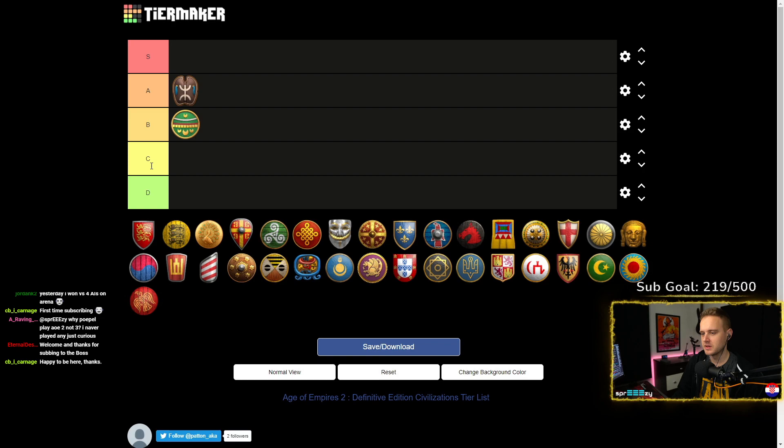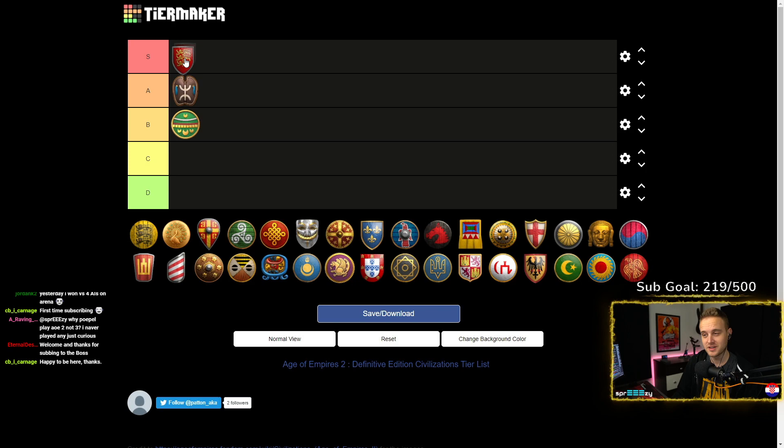Britons as an archery civ with extra range on archers is S tier for sure. They have a nice early game bonus and a decent mid and late game. I would say they're pretty noob friendly — you have an easy game plan, you know what you have to make, and you basically cannot go wrong with their archers coupled with some other units depending on what the opponent is doing. So Britons are easily S tier for beginners to learn the game, the mechanics, and the counters.